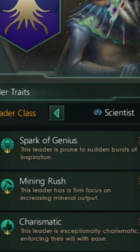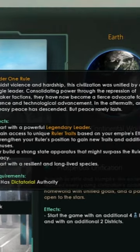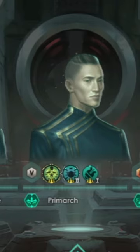There are now four leader classes that you can start with. But why stop at being a mere mortal leader when you could be a legendary one? The new origin Under One Rule allows you to start the game with a level 4 legendary leader that has more traits than a typical leader. The possibilities for what kind of leader you can be are truly limitless — so create the ultimate leader and lead your empire to glory.